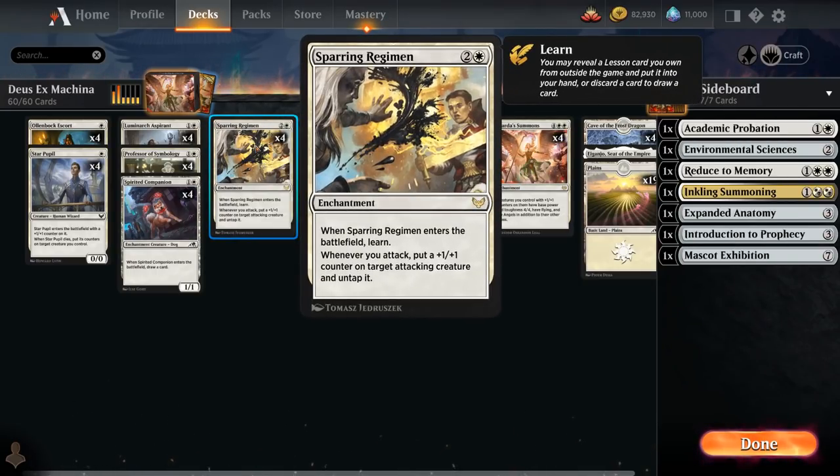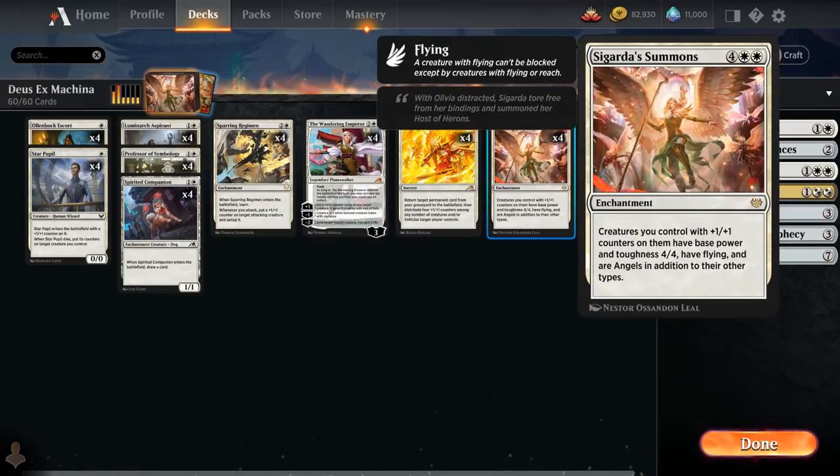We also have the full playset of Sparring Regimen, an enchantment that when it enters lets us learn, and whenever we attack we can put a plus one plus one counter on target attacking creature and untap it. It has great synergy in our deck, especially with Sigarda's Summons, letting us turn any of our creatures into a 4/4 angel that also gets to untap and get additional power and toughness.